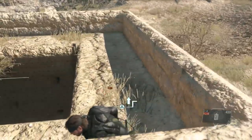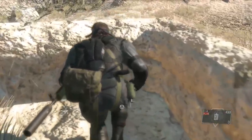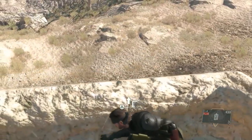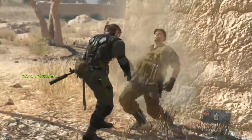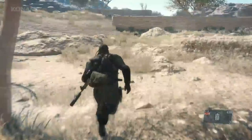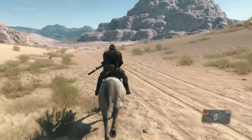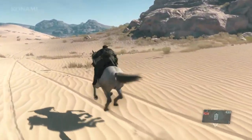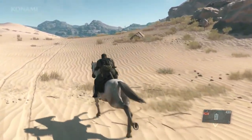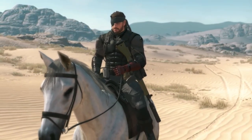Target eliminated. We still have this guard down here checking out the noise — let's get rid of him, then make our way back to the horse. Exfiltrated on horse — you're out of the hot zone, no enemy forces in pursuit. Mission complete.